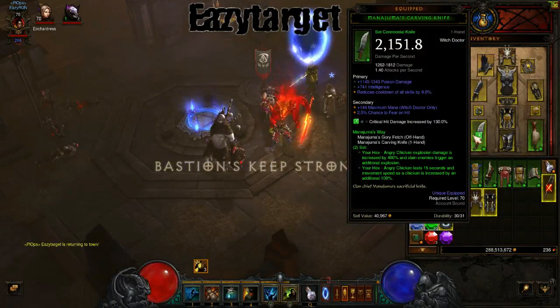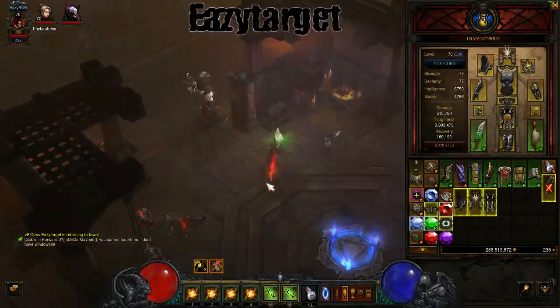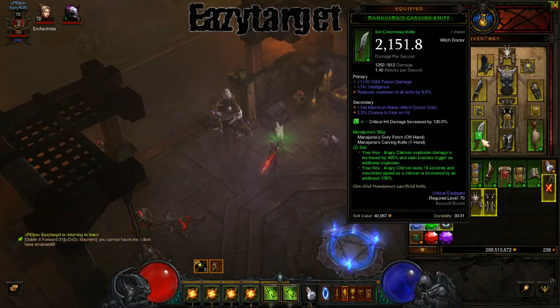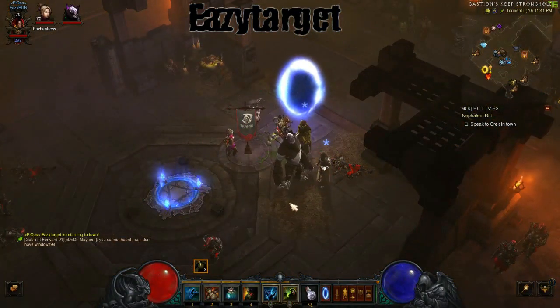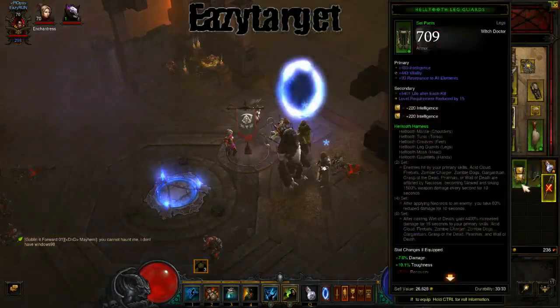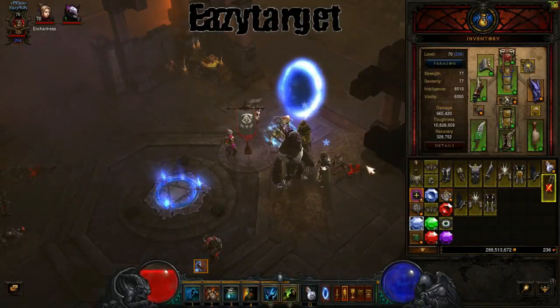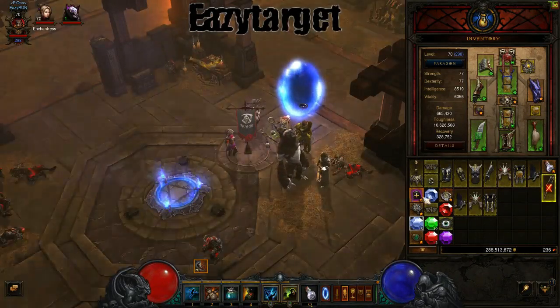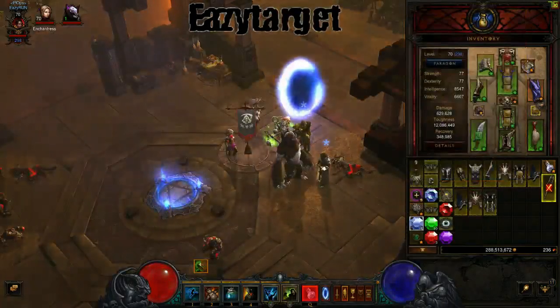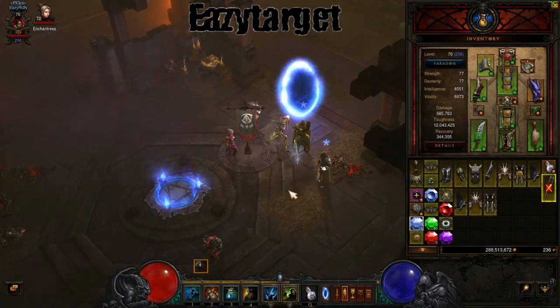To go over it again: you want the Manajuma's knife and the Manajuma's offhand for the chicken build. That gives you angry chicken for 15 seconds and massive explosions at the end, plus a 400 percent damage increase. I hope this has helped you out and you can get to the farming. This is a pretty fun build, and once you add the hell tooth full set into your lineup, you'll be doing tons and tons of damage — you can actually do T12 with no problem once you get the full set. Survivability may be a little bit of an issue, but it's not too bad. If you have any questions, leave them in the comments, subscribe if you like the video, and give me a thumbs up. This is EZTarget and I'm out.